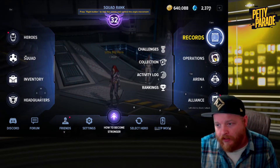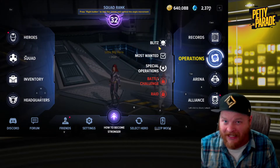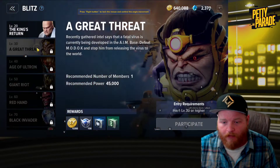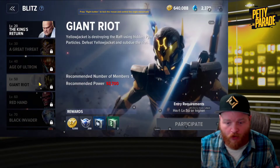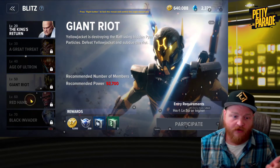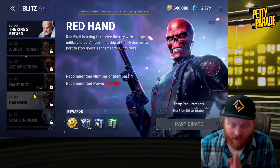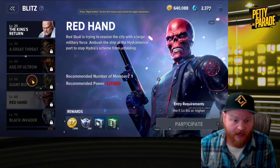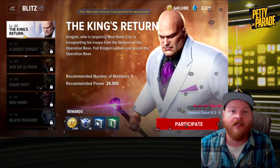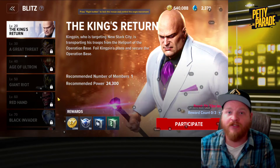Operations are where you get your daily easy squad experience. With Blitz it starts off pretty low, but as you level up you get more per run, and you can run each operation three times a day. Even if you're a high-level 60, do not just run Red Hand once every day — do your maximum runs on all of these because squad power is that important.